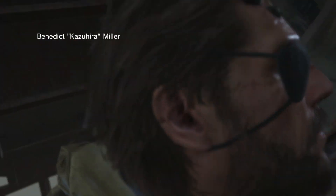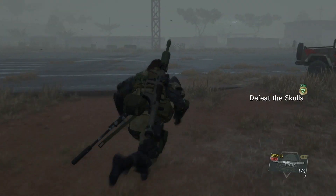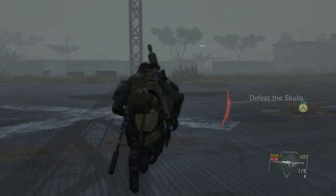First, you have to eliminate the Skulls, and you also have to extract Code Talker. You have to complete the mission without being grabbed by a puppet soldier — I'll explain that one later — and you also have to extract the Skulls. To extract the Skulls you will need the Wormhole Fulton device.